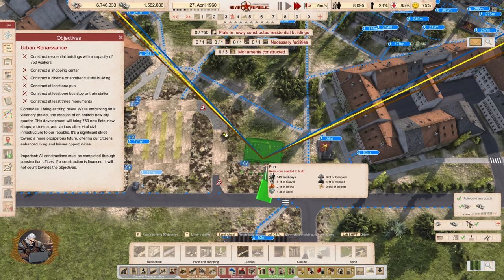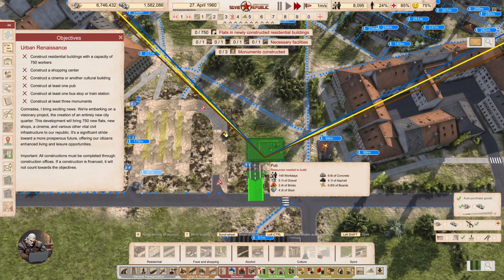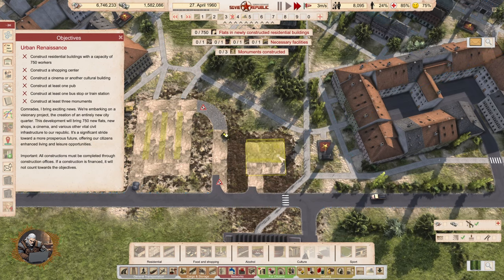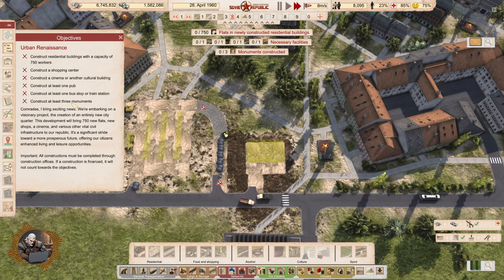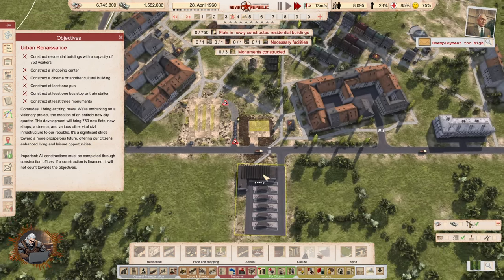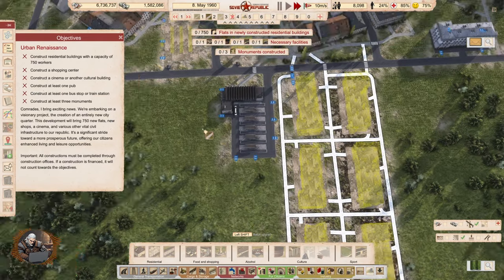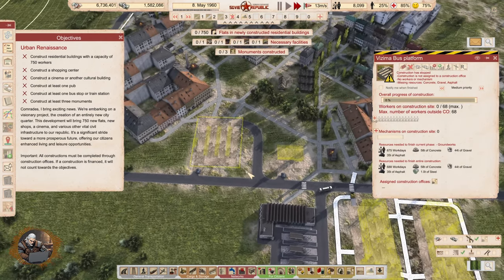The pub can definitely fit here. Our shopping center would be here in the middle. But there's an issue — 'construction not assigned to construction office.' I'll deal with that. Also 'road connection doesn't exist.'